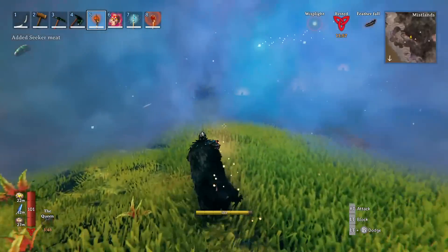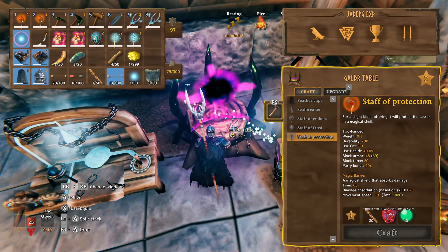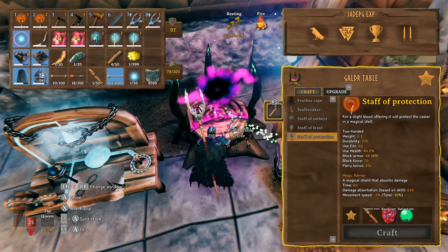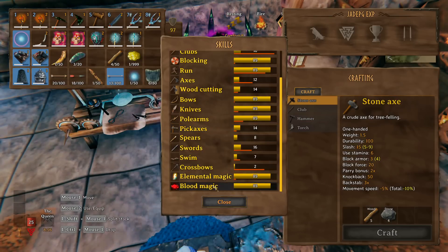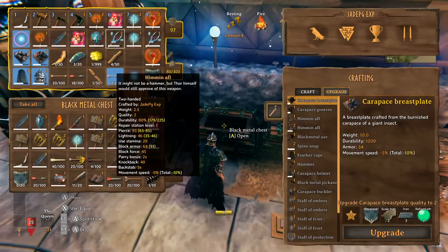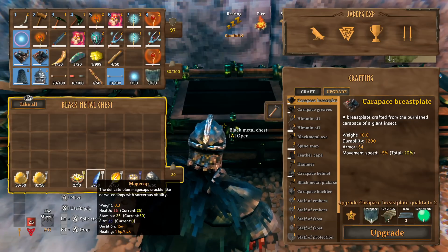Then we've got the Staff of Protection. It costs 20 Yggdrasil wood, 4 blood clots and 15 refined ether. It uses 40% of your health and 60 of your ether to cast, absorbs any kind of damage and lasts exactly one minute. Based on your blood magic skill level, the amount it absorbs scales — right now it's 629 for me due to a high blood magic level. The Raising Dead staff also uses this same skill, so the stronger your blood magic the cheaper and more powerful both become. Upgrading to level 2 doubles the duration to 2 minutes, so it's well worth upgrading. Remember to balance your food choices — ether-based foods tend to be low on stamina and health.